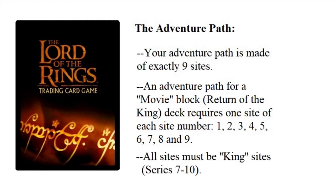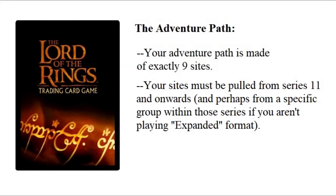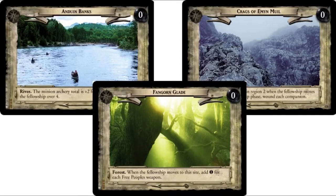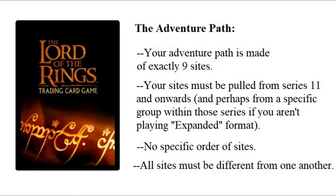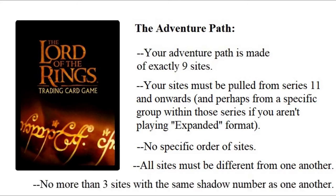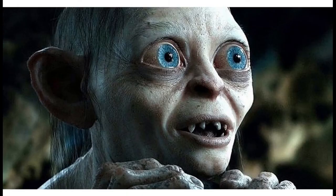For a game in a format after Return of the King — Shadows and onwards — the adventure path has to be made of exactly nine sites pulled from series 11 and onwards. However, from this point on in the game, sites don't have site numbers, only shadow numbers. Therefore you do not need to be concerned with having any specific numbered or chronological order to the sites in your adventure path. However all nine sites must be different from one another, and as an added rule in these later formats, you can have no more than three sites in your adventure path with the same shadow number — for example, no more than three sites with a shadow number of zero.